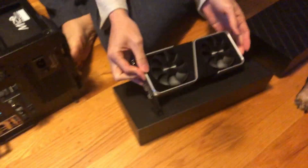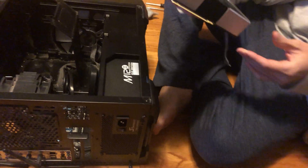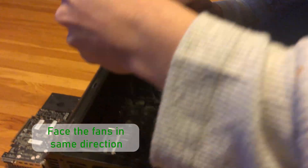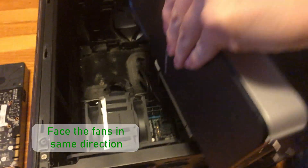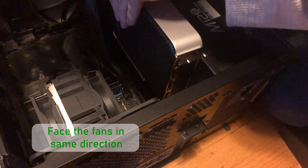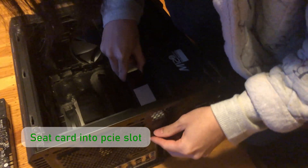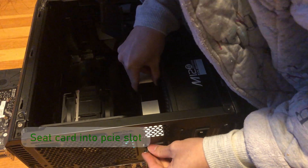Now we're going to move on to installing his brand new graphics card. His fans face downwards, so we're going to orientate them towards the bottom. In your case, face the fans in the same direction as when you removed the old card. Seat the card into the same slot and push down so the motherboard latch locks back in.